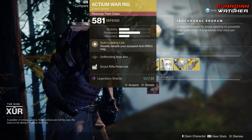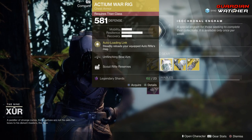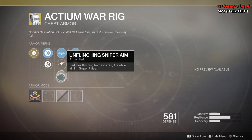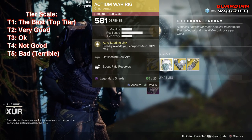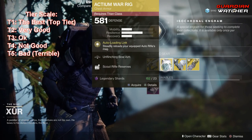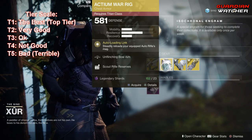We're going to start with the Actium War Rig for the Titan. The intrinsic perk is Auto-Loading Link, which steadily reloads your equipped auto-rifle's mag. Then we also have Unflinching Bow Aim, Unflinching Fusion Rifle Aim, Unflinching Sniper Aim, Scout Rifle Reserves, and Special Ammo Finder. It does have an ornament called Grant's Vicksburg — pretty decent-looking. This is an okay exotic. It's great if you like auto-rifles, but auto-rifles are not in a good place in PvP right now, so I'd give it a Tier 2.5 to Tier 3 in PvP, but it's definitely still good in PvE — a solid Tier 2.